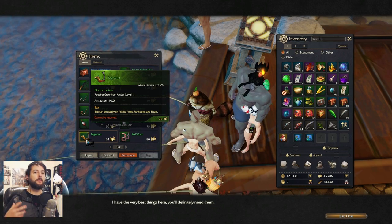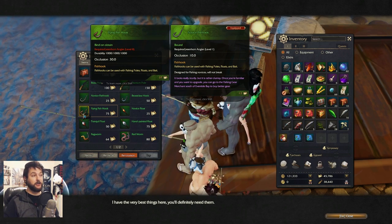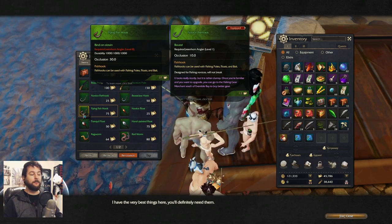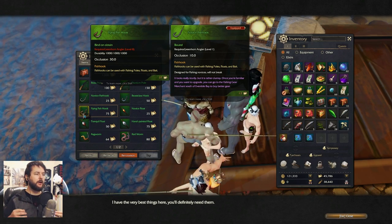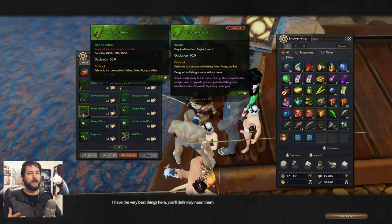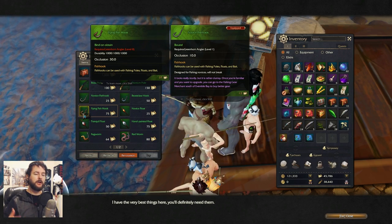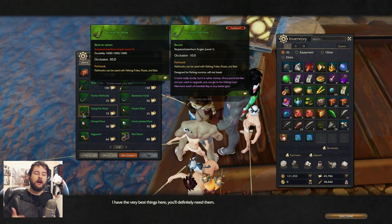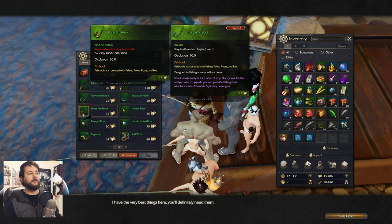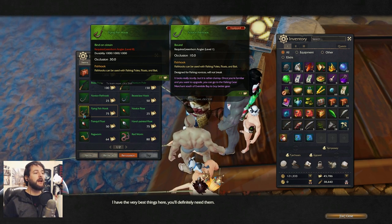As you improve your fishing skill, you'll get access to better equipment — for example, the flying fish hook, but you need to be level 8 with your angler skill. That's usually how it works here; it's not so much based on the level of your character. I would say it might be best to wait until you're around 20 or 30 levels with your character so you at least have access to a mount, if not wings, for gathering and crafting. But it's more based on the scale of what you're doing, so you can start it as early as you want.